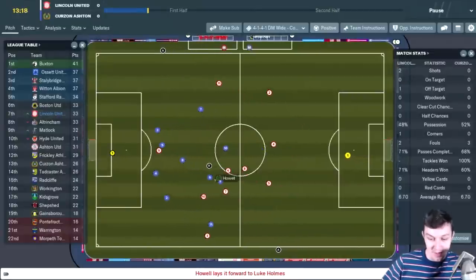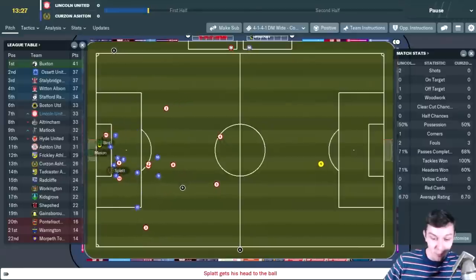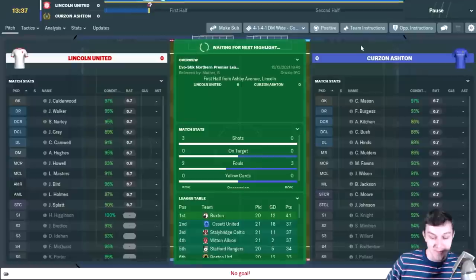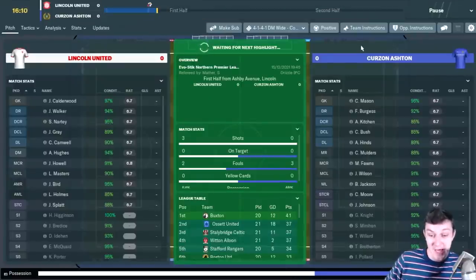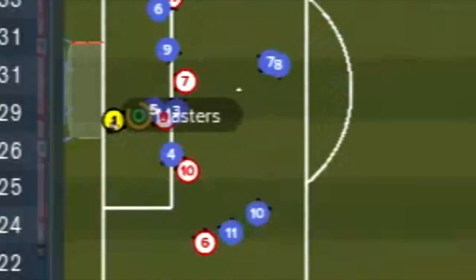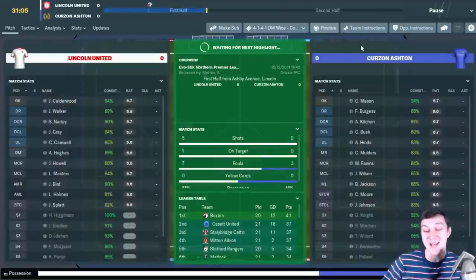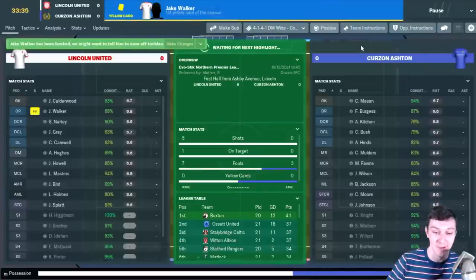Holmes comes forward with the ball, surrounded by Curzon Ashton players. The ball is put in and played all the way back to Splat, but the header flick-on from Splat to Bird is offside. He probably was right to flag that - very unfortunate, but if that's a sign of things to come, I'm excited. Then Lee Masters hits the post - doesn't go in the back of the net. Another really close chance goes begging.